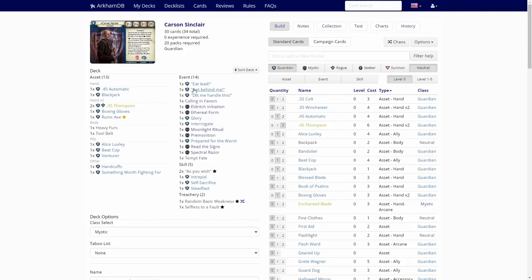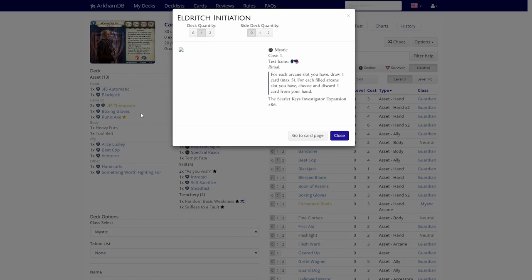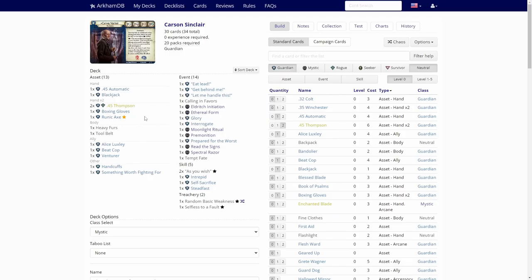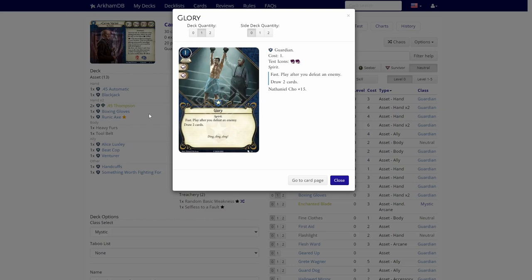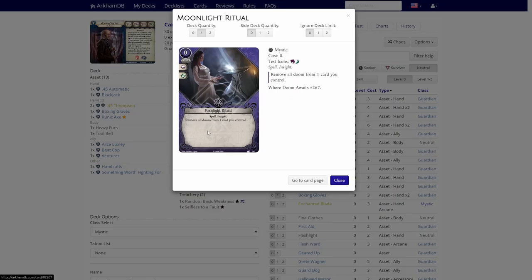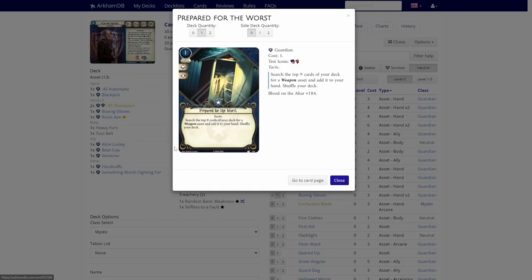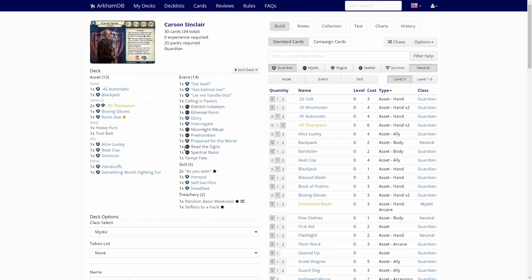We have one Eat Lead, one Get Behind Me, Let Me Handle This, Calling in Favors — this is good because we have three different allies, so we can try to get the Venturer out, or the Beat Cop for better fighting, or Alice for better investigating. Eldritch Initiation — not good. Ethereal Form could help us evade something. Glory lets us draw cards if we defeat an enemy. Interrogate — not good. Moonlight Ritual, Premonition could help us. Prepared for the Worst helps us find one of those weapons. Read the Signs — maybe we can get some clues. Spectral Razor helps us fight a bit.